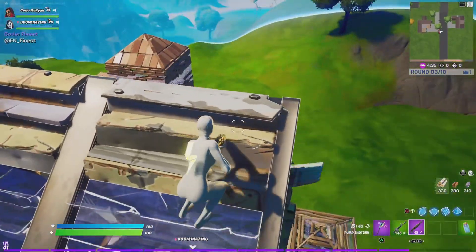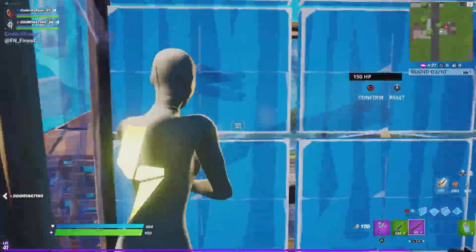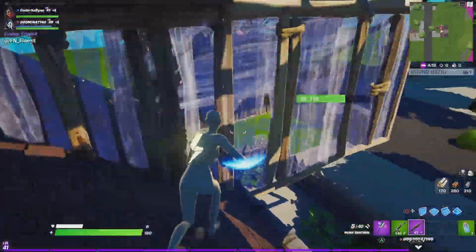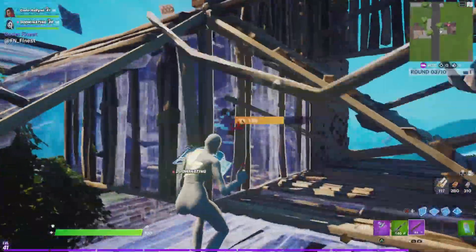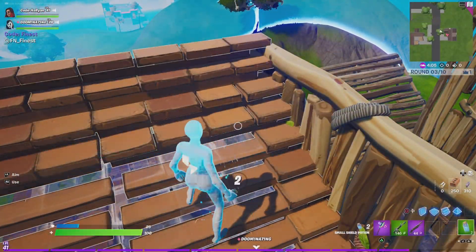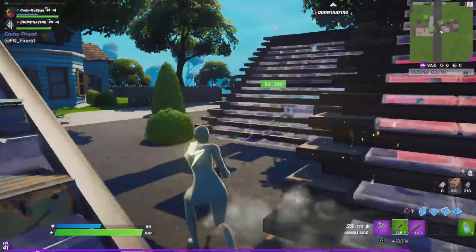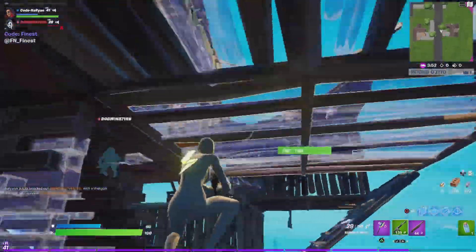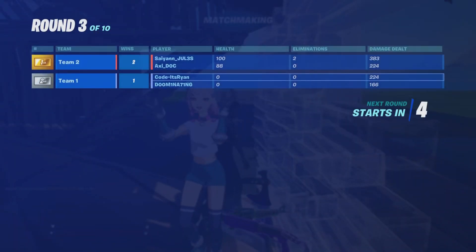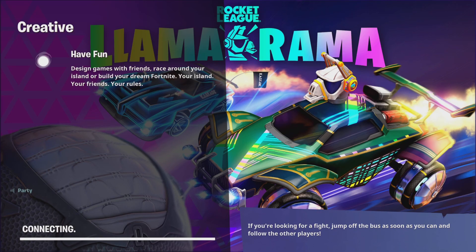When they release these packs, they tend to drop it early in some regions. We typically see new packs release about a week or so after the patch, so we could see this pack come out this week or the week after. About a day before it releases, people in Australia can get the pack early. On Xbox, you can switch your location to Australia and buy the pack in-game — it'll show up a day early. On PS5 or PS4, you can create a new account to access it from there.